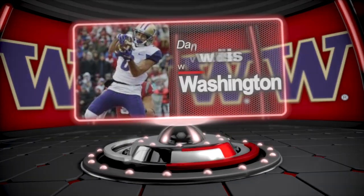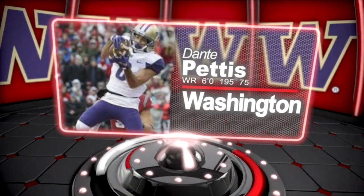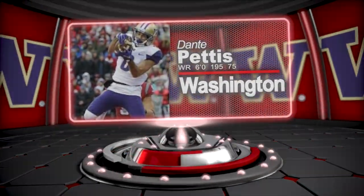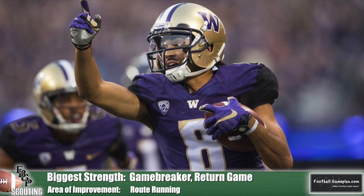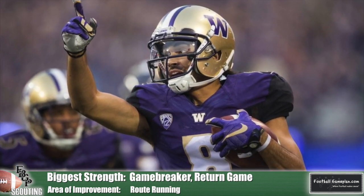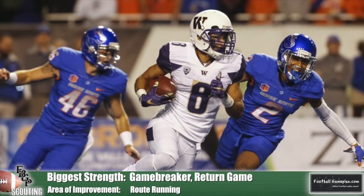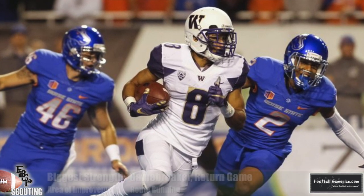At number four is Dante Pettis of Washington. Every time I looked up, Pettis was bringing a punt back for a touchdown. This is the element of his game where he can make an immediate impact as a pro, as a rookie. He may be a little too deliberate in his route running — he's a long strider that takes a few more steps to gear down and make a cut. However, once he gets the ball in his hands, he's very elusive and definitely knows what to do with it. I also like how much effort he puts into blocking on run plays.